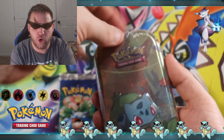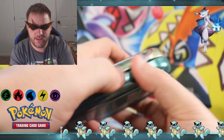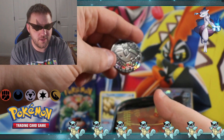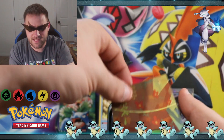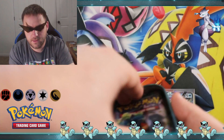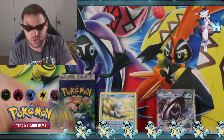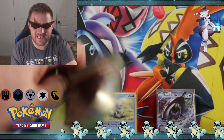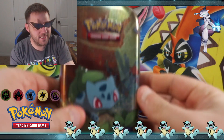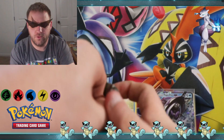Let's see if Bulbasaur can bring us some luck — come on Bulby, give us some luck! Another Genesect coin, there's the Bulbasaur picture — Burning Shadows and Fates Collide. If I had a guess, that's probably what's in all these tins. The tins still look really, really cool. Let's do the Fates Collide.